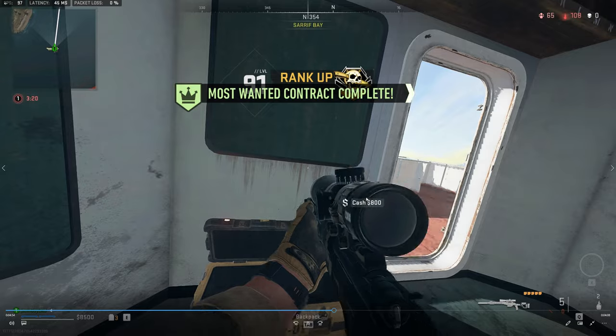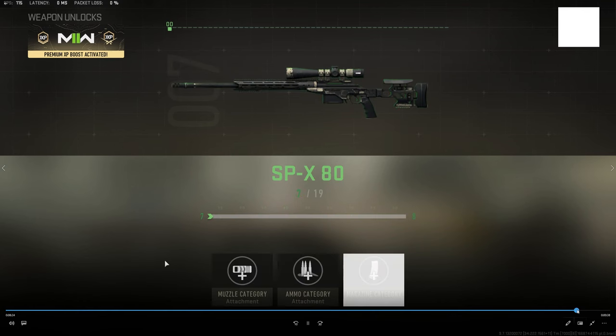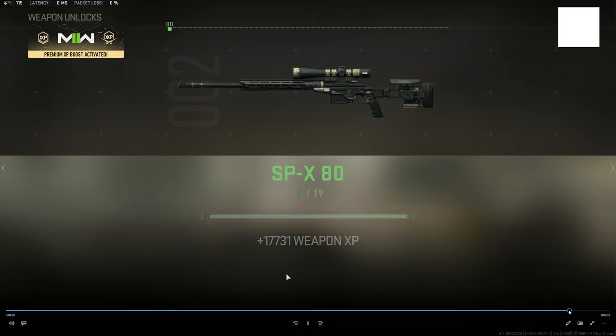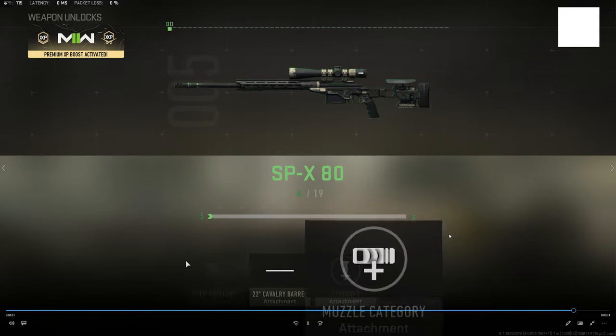That's one way to level up, and if you have double XP you can max out guns right away. Like I said, I didn't have this gun leveled up at all — I went from level 1 all the way to level 8 just from that.